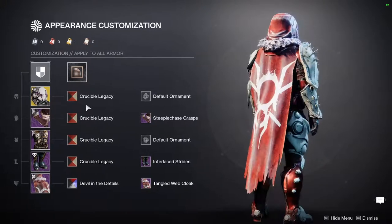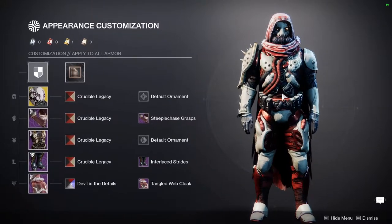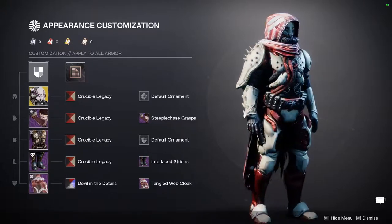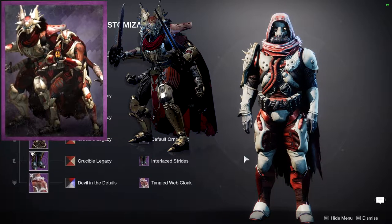I'm using the Crucible Legacy shader with Devils in the Details because Crucible Legacy is the closest thing I can find to the House of Devils color scheme. I'm going for a House of Devils color scheme because someone on my Instagram posted a name for this hunter - 'Scourge of the Devil' - and I fell in love with it. That's why I went with this color scheme and this cloak specifically, which is the closest thing to a captain cloak.